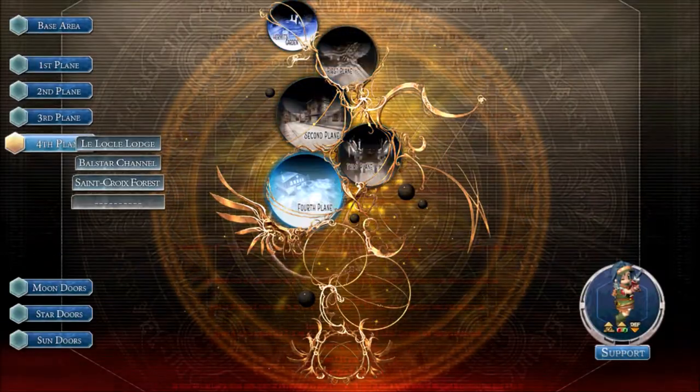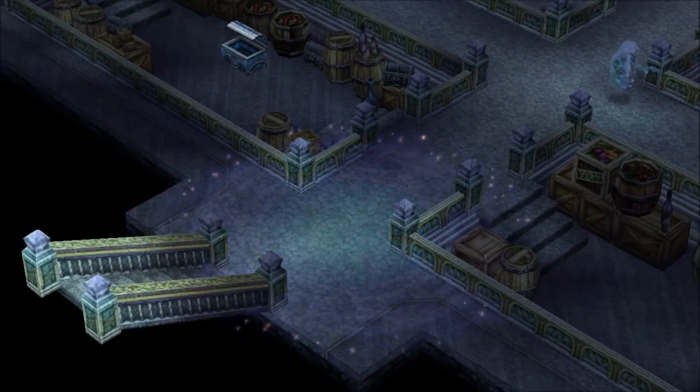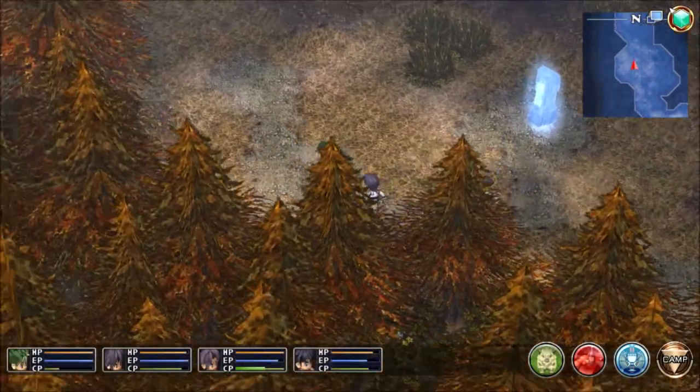So let's get off the second floor, because I've done everything that I want to do here, and let's head on back to St. Croix Forest, because we have stuff to do there — we have people to unseal, people to rescue.